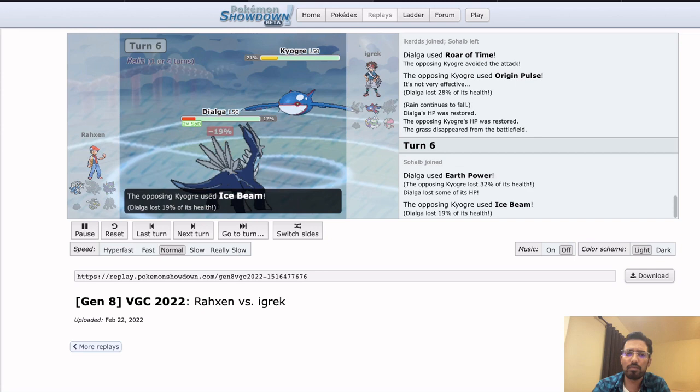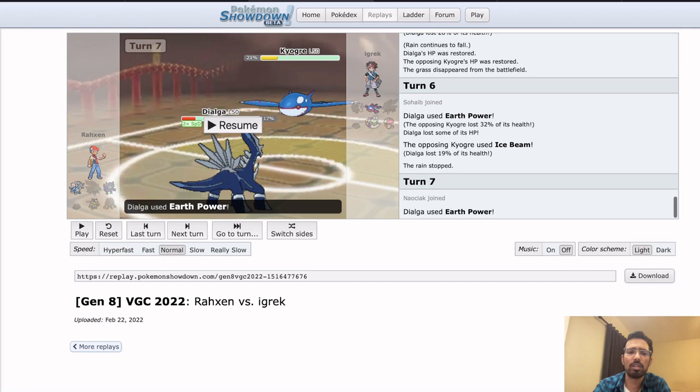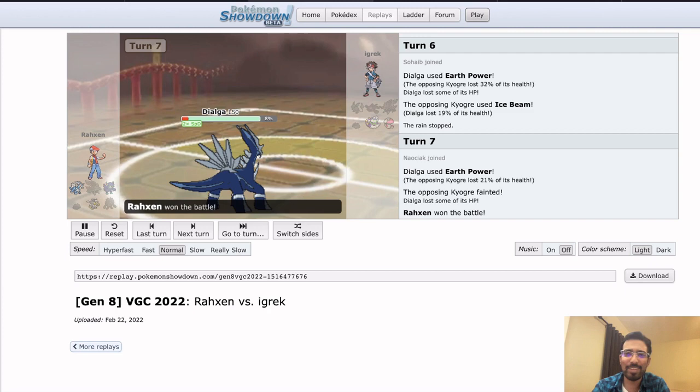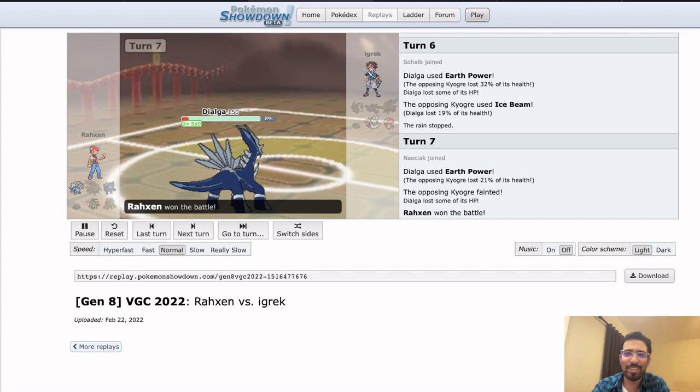Roar of Time missing — I think Roar of Time chaos from there for sure. Interesting game two with lots of fun Ditto mechanics to watch. I love learning stuff. So game three — the all-important game three.